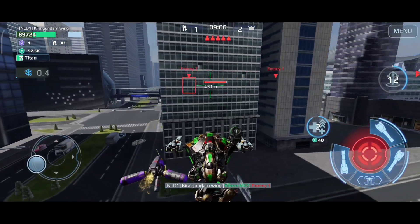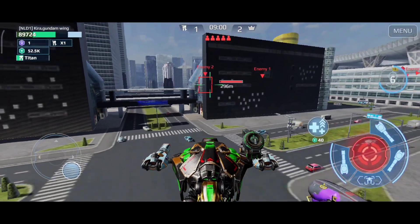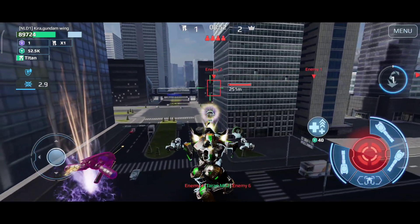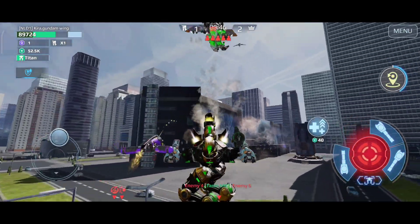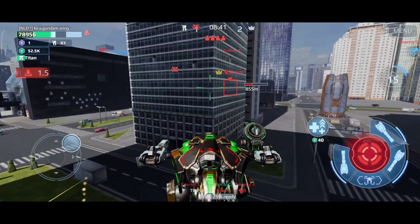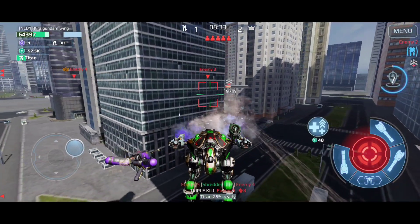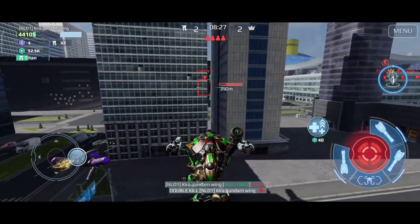That's my first kill. I see someone coming into 350-meter range - I can tell it's an Archon, so I wait for my ability, jump to him, and try to damage him as much as possible. He uses his ability, so I jump back so he can't shoot me. I stay in cover, knowing he's going to come after me. I do corner shooting here, trying to trigger his last stand while preserving my HP. That works and I get the second kill.